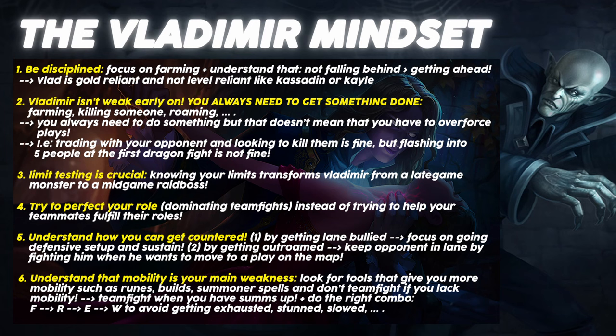Then we have Vlad's Q, Transfusion. Vladimir drains his target's life force, dealing magic damage and restoring health. After using this ability twice, Vladimir gains move speed for 0.5 seconds and empowers the next use for 2.5 seconds. The empowered version deals more magic damage and restores health plus missing health. It's extremely important to note that empowered healing is reduced to 30% against minions. Vlad's normal Q heals the same amount whether from minions, champions, or jungle camps. Vlad's empowered Q heals the same amount from champions and jungle camps, but from minions you get less healing.